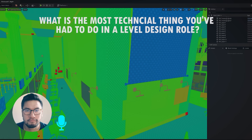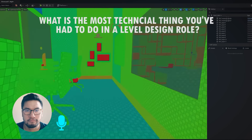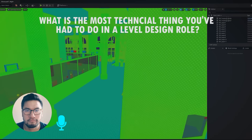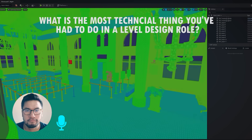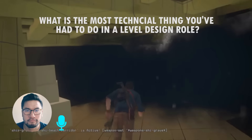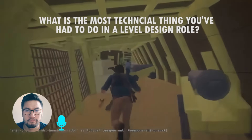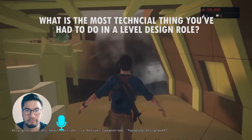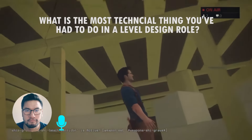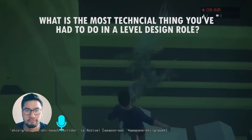In terms of making the level itself, I've never been super technical beyond some fairly complicated scripting that takes into account lots of different situations — like what if the player does this, what if the player goes over there. Lots of detail-oriented scripting where you care about the timing of things and making sure dialogue doesn't overlap if the player's sprinting through the level.